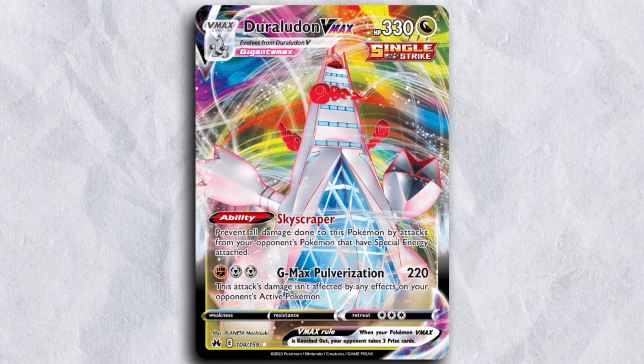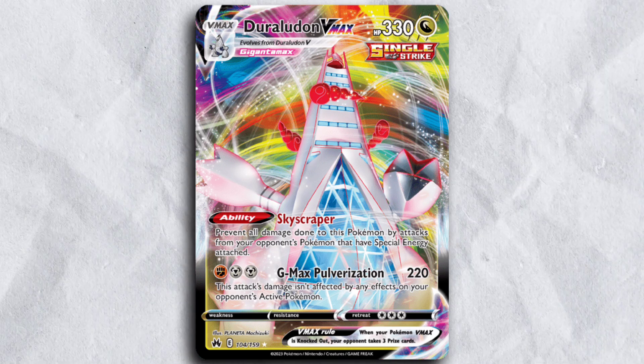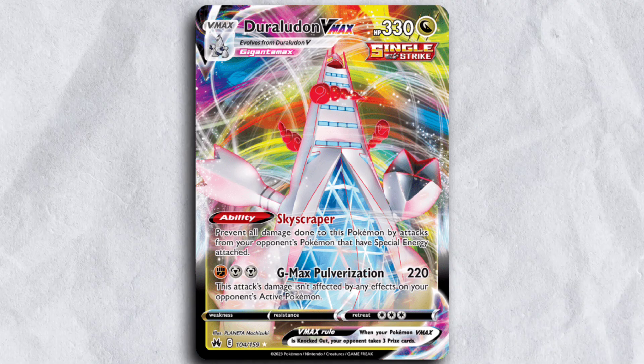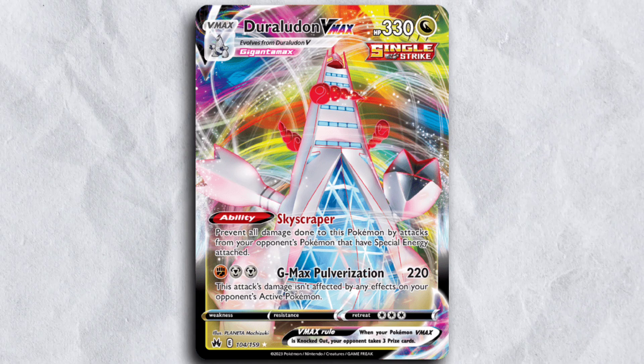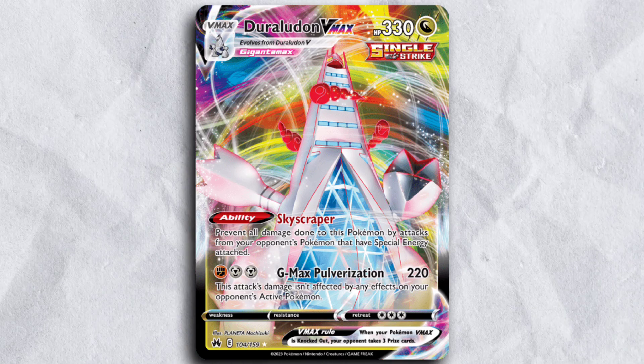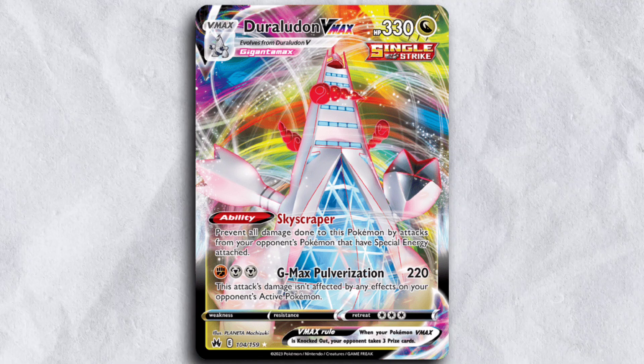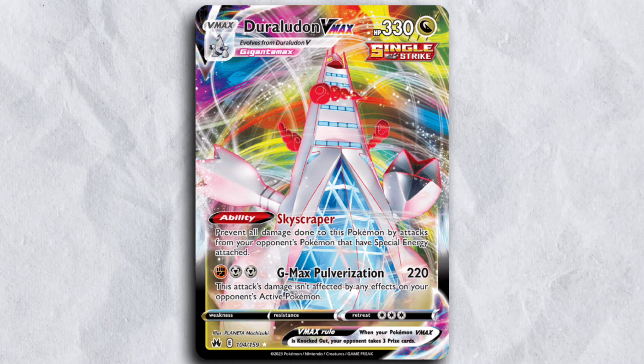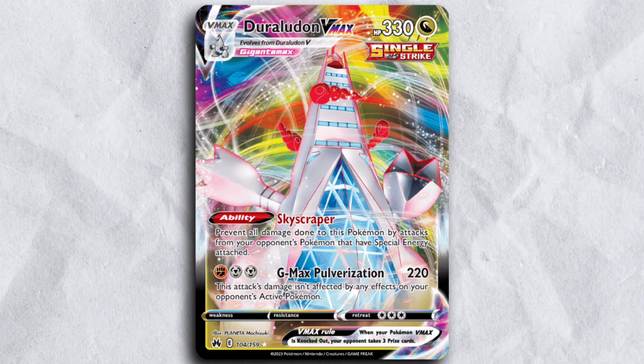I actually think it's probably not correct for them to bench the Duraludon in the Arc Dural Umbreon matchup, because there are two different unique energies they have to be careful of. Between Fighting and Metal, with Crushing Hammer and Hyper Beam, we put a lot of pressure on their energies, so it's really hard for them to get multiple Pulverizations off with one single Duraludon.